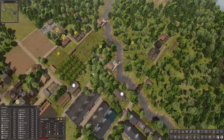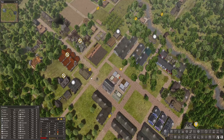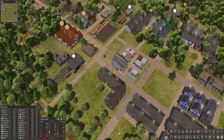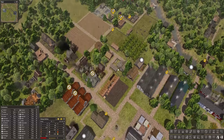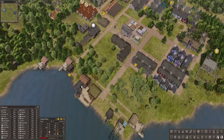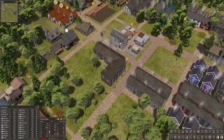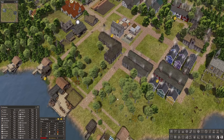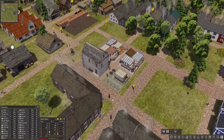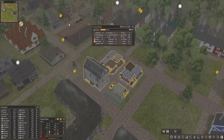We have no massive problems everywhere, partly because I think we grew too quickly again, even though I didn't build that many new houses. We have no firewood and food is still going down, which baffles me — we have so much production. Some are lacking tools. I don't know what my fishermen are doing with so many of them — we should be getting a lot of fish. They are delivering it to the market, which acts as storage, so we should be fine.